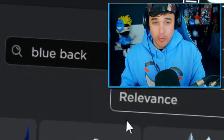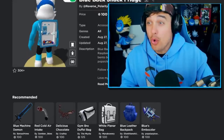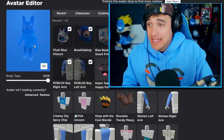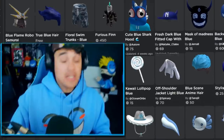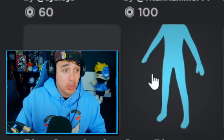Next up, I think I'm gonna want something for my back, so maybe we search 'blue back.' Whoa — a blue back snack fridge! Somewhere for me to keep my spicy chips, so cool. It even has little people inside! Yes, now I've got my snacks 24/7, but the avatar is still looking a little bland.